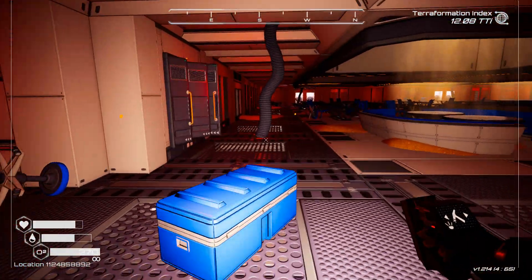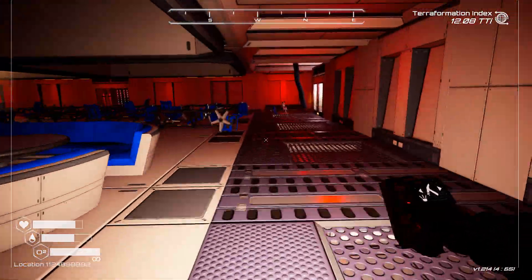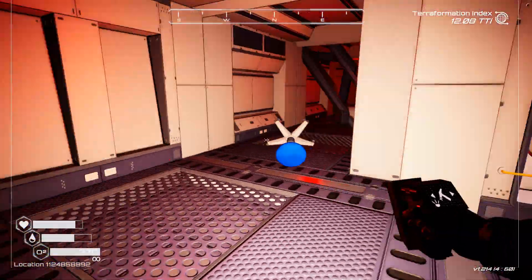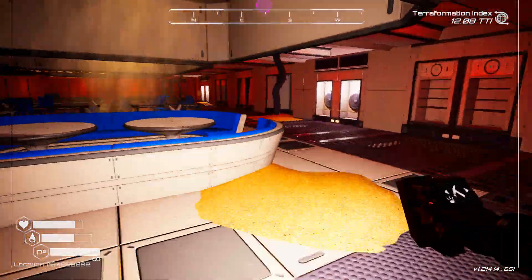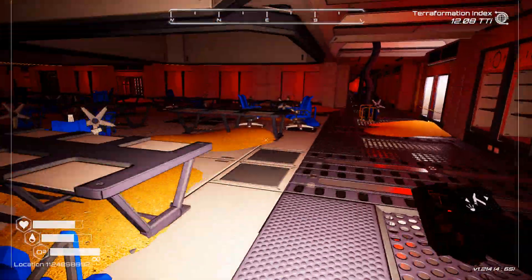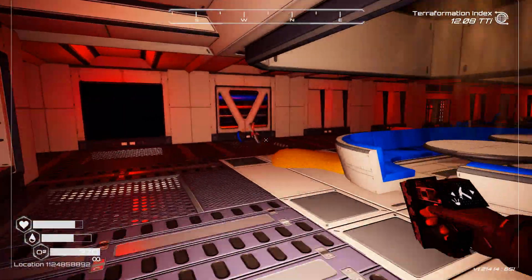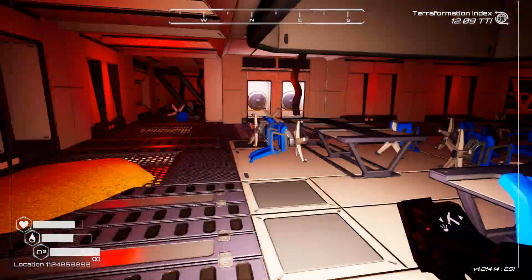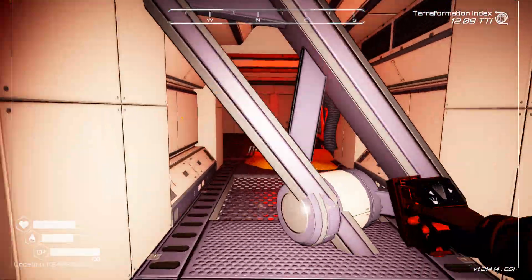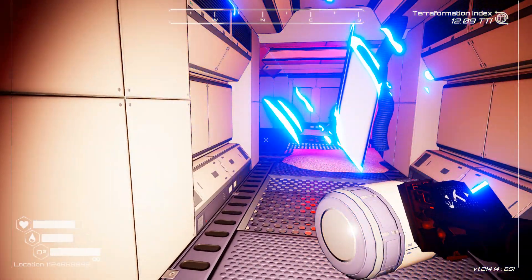We came down there - this was the room we came into from that direction. There's a little thing there. This has got three exits. So it's the one in that corner we came through. There are so many blue chairs in here that I keep thinking there's something there to pick up - it looks like a blue chest of sorts.